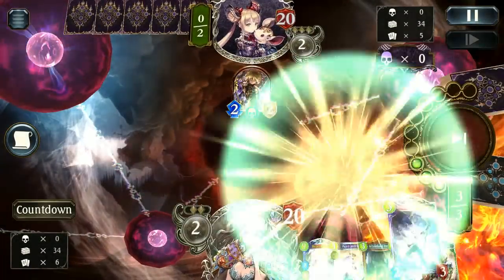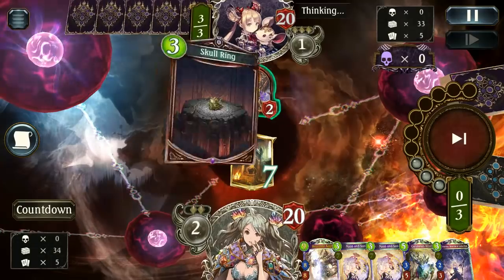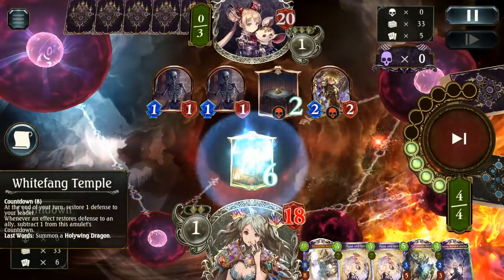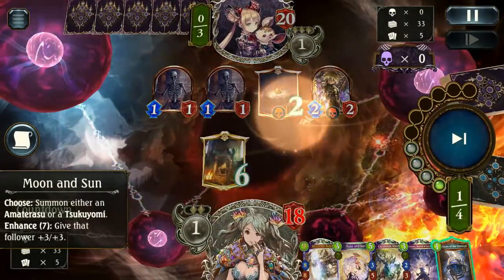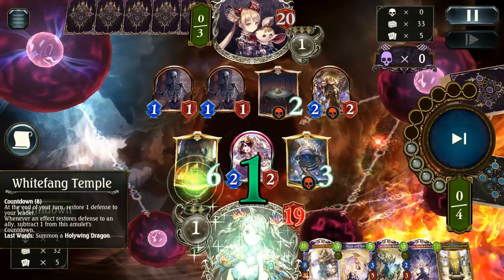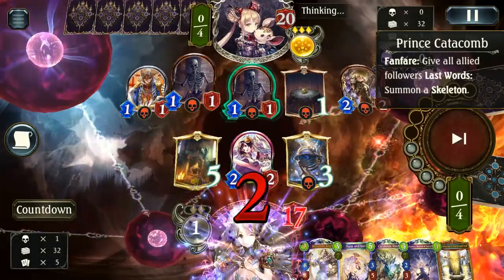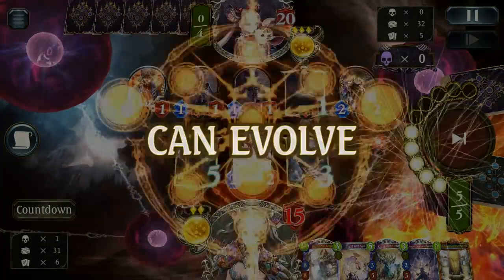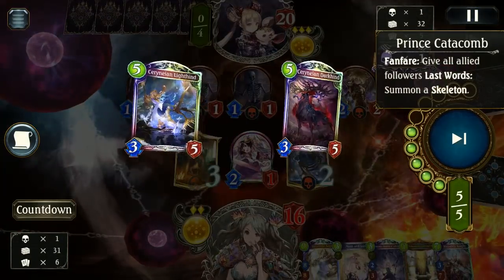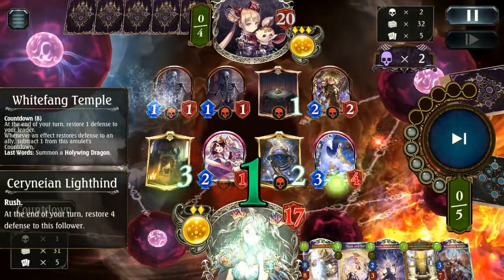White Fang Temple is looking to be a pretty nice turn three play. It's a good way to get that early healing set up so that you can potentially have some massive damage go down with Tenko's. I did mention in my previous video we won't be having many Tenko decks, and this is pretty much the only major Tenko deck we'll actually be covering with the Haven decks for at least a fair while — we probably won't be looking at anything Tenko related until next expansion. So we've set up a nice board and we've got our healers on board. Prince of Catacomb is looking to be a little bit of a problem, but Light Hind is actually going to be pretty much perfect for this setup because they aren't going to be able to drop anything too major.